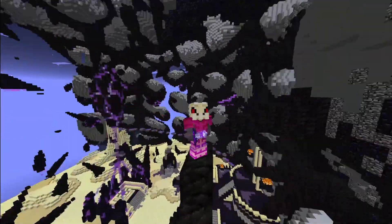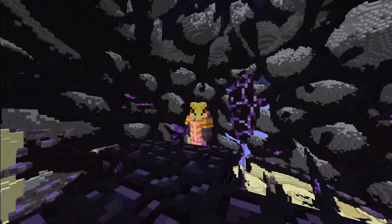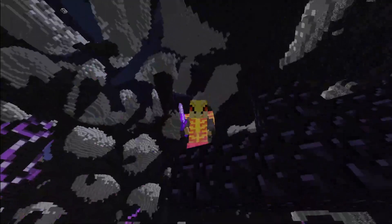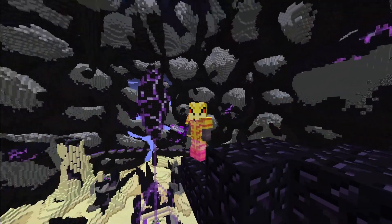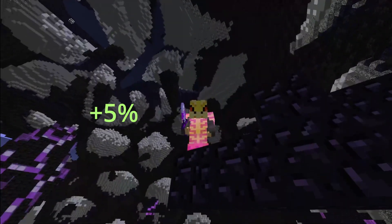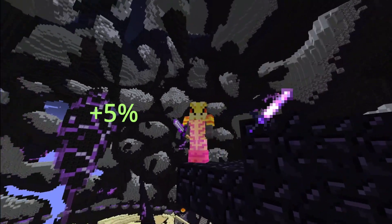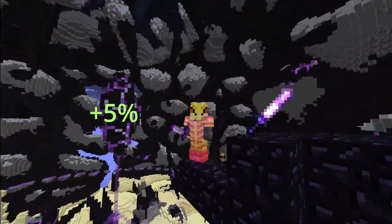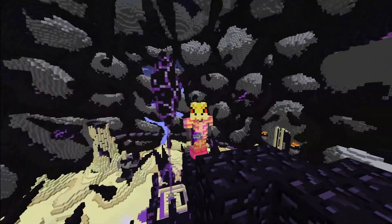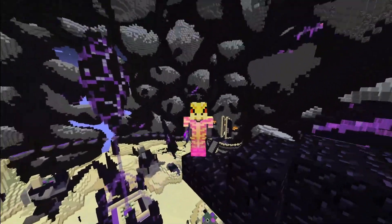For end-game, we have the superior dragon set. It's not widely debated what the best dragon set is — it's the superior dragon set. This is the best dragon set in the game. It gives you 5% stat increases on all your stats, and a 50% stat increase on your Aspect of the Dragons. Along with that, with the Wither Reforge, this thing is literally amazing. And I would not trade it for any other dragon set.